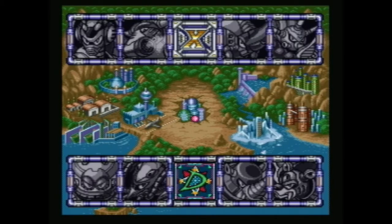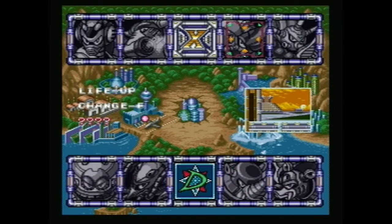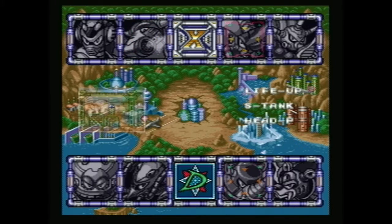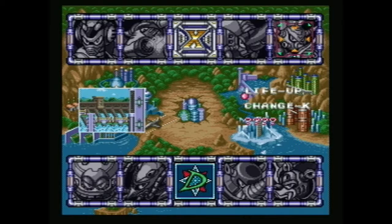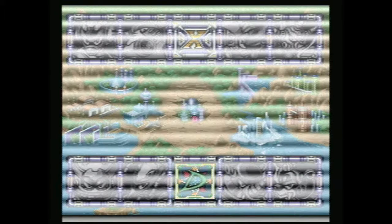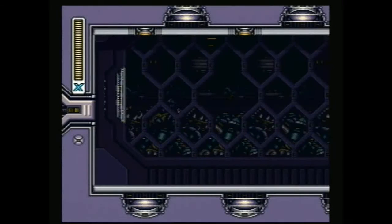I hope you're all still awake. Late Night Mega here, and off-camera I did grind for full sub tanks. I find the best spot to do that is in Toxic Seahorse's stage. Right before the waterfall area you'll find two of those purple guys with the one cannon on their head. You just go back and forth and they seem to have a pretty good health pickup rate. I also grinded for one-ups since I had the time.